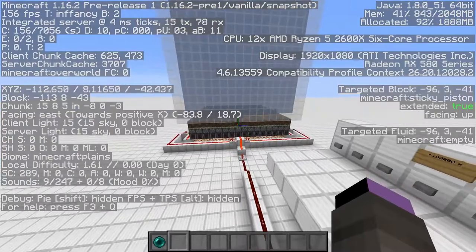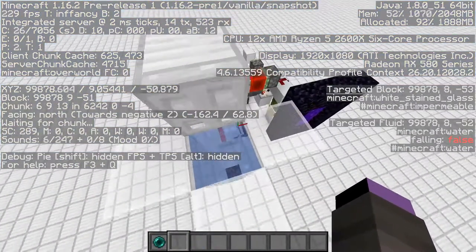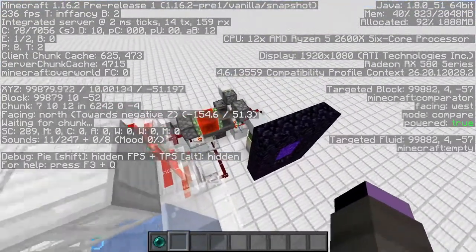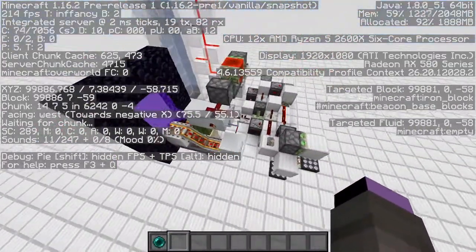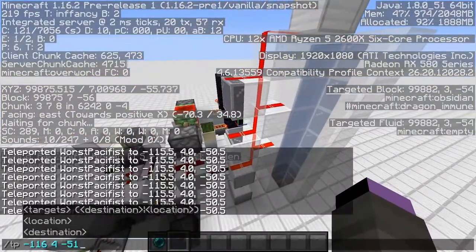As you can see, the wireless redstone activates and I'm teleported to almost 100,000 blocks. I have a chunk floater here along with the receiver and the stasis chamber of course. Let's go back.